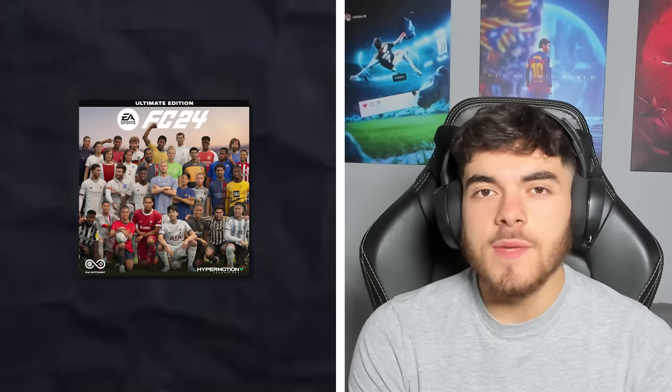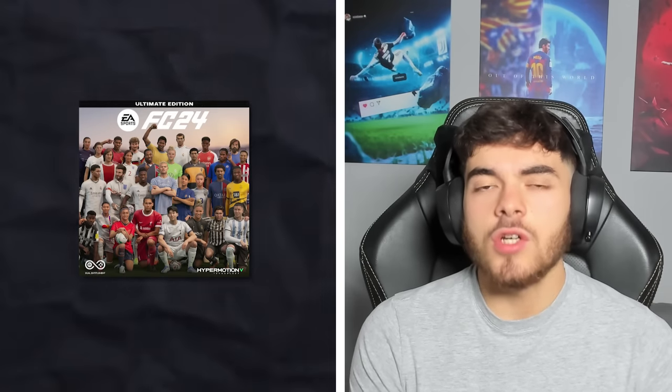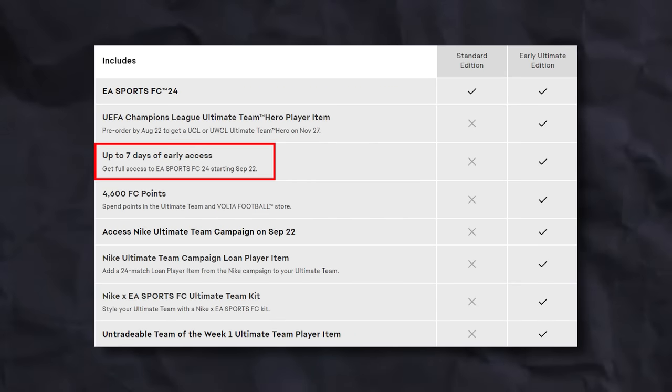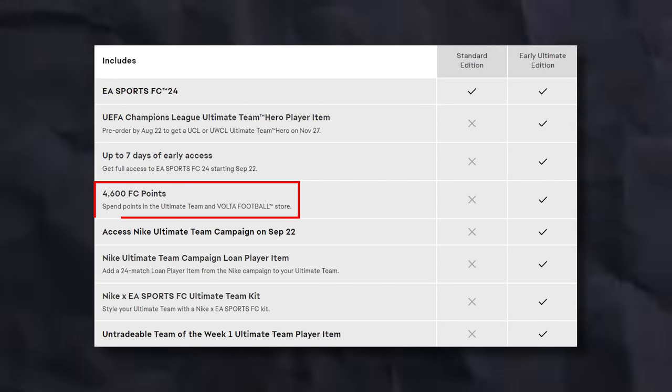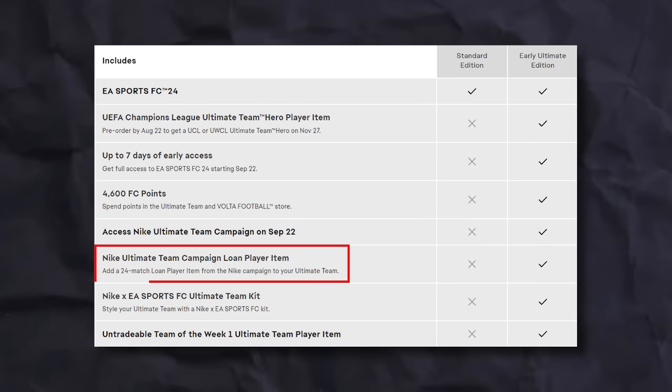The second option is Ultimate Edition, which is coming a week earlier on the 22nd of September, but it comes at a cost. The original price is £99.99, and there are ways of reducing this which we will cover. It does come with pre-order benefits: as we can see, there is 7 days early access — increased from the usual 3 days — 4,600 FC points (it's no longer FIFA points), access to the Nike Ultimate Team Campaign, a Nike loan item, and a kit.